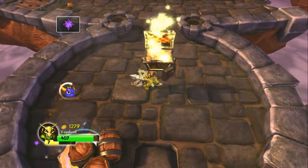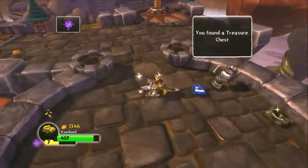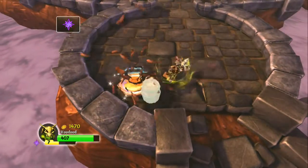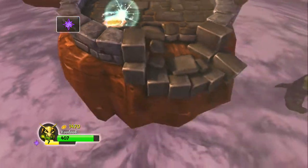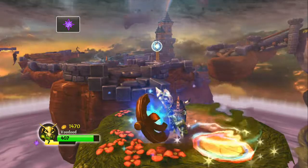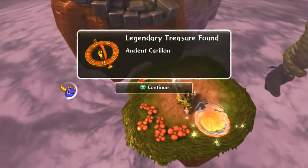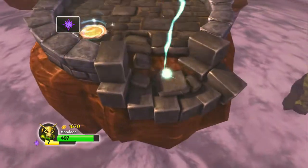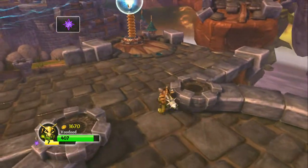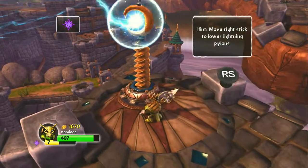Here's the last treasure chest. Those barrels do not break open money or anything — sometimes they break open Chompies. There's a portal right there that directs you very close by, and that is the legendary treasure on the level. Just step on this — it zaps you right back. That one's really easy, no challenge involved.